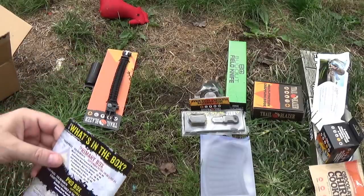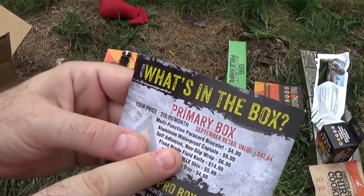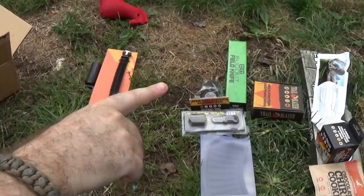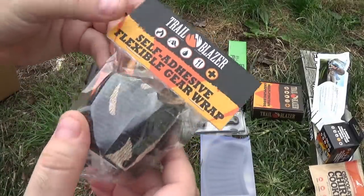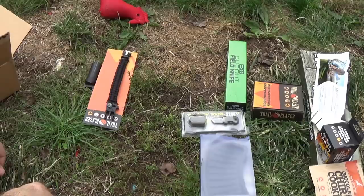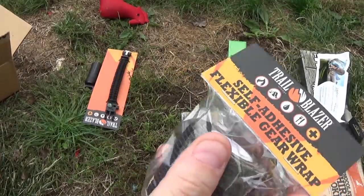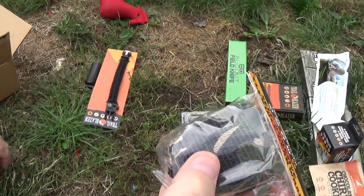Oh my God, two items straight in the like-it pile in a Shit Hits Fan box — this should be a holiday! Next: self-adhesive non-slip wrap for $6.99. This is gear wrap — it looks like something we used to call CoFlex in the medical field. With the CoFlex name on it I'm sure it's much more expensive, but it's a great all-purpose wrap.